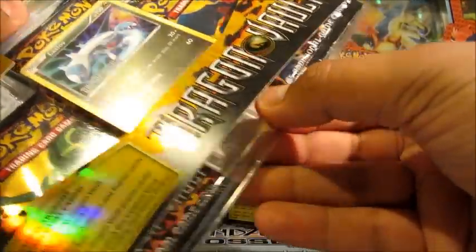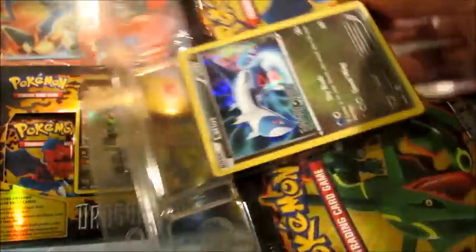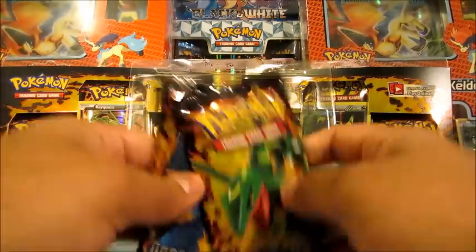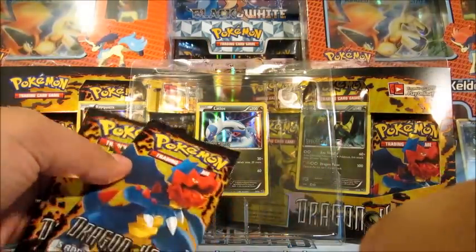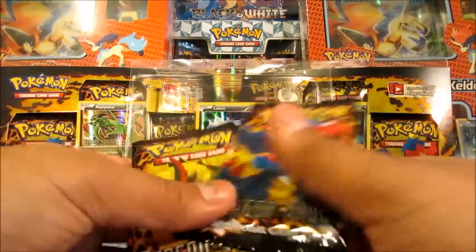For now, let's open up this Latios — the Latios Blister Pack, the last one that I need. We kind of hoped to open all five promos together, but unfortunately we only got two in one video, one in another video, and this one here, so it's all been kind of random. But you can search for them in Dragon Vault if you search in the search bar on our channel page.